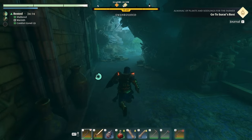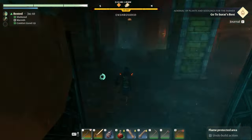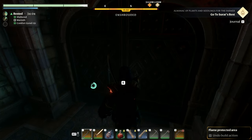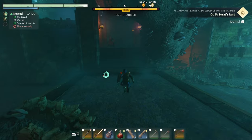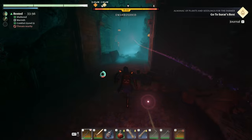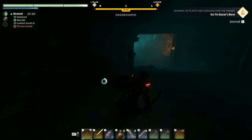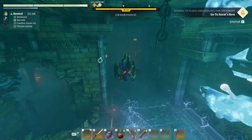Now there is another chest further in, but that requires a bit more from you. I highly recommend doing this dungeon properly the first time just to see how it works. We're going to skip some enemies and run straight up, hit the switch, then go to the opposite side and jump the trap.